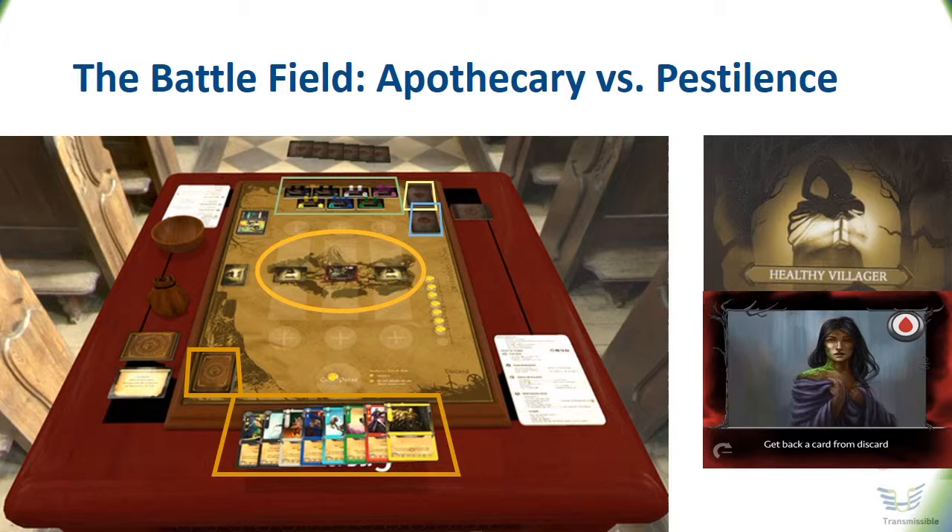Each round starts with taking one coin from the turn counter, which is moved to the purse of the Apothecary. The Apothecary can use this money to pay for expensive treatments or to do research. The next step in the round is when pestilence attacks up to three exposed villagers, and then the Apothecary plays the defenses that may work. If healthy villagers are attacked successfully, their cards are turned so they become wounded. If wounded villagers are attacked successfully, then they are killed, and killed villagers are replaced by new healthy ones. If pestilence kills three villagers before all rounds are played, then pestilence wins the game; otherwise the Apothecary is the winner.